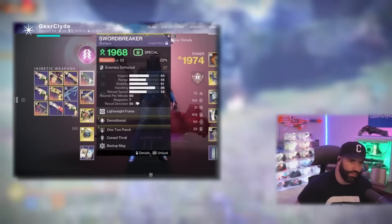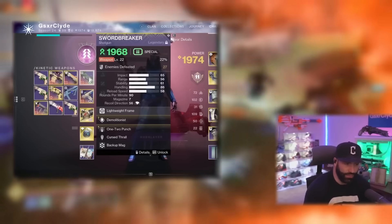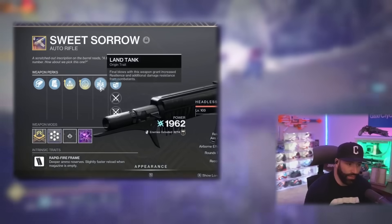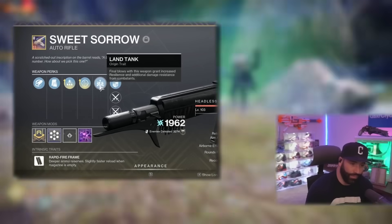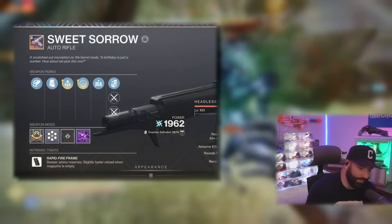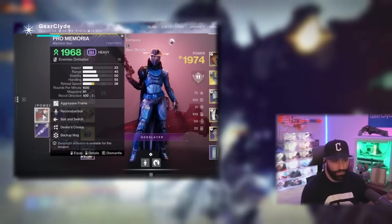I'm using Swordbreaker with Demo one-two punch — you could use Slide Shot one-two punch or any one-two punch shotgun you want, this is just what I chose. For the energy weapon I'm using Sweet Sorrow with Land Tank — shoot three separate targets for additional damage resist, lets me play a bit riskier. Backup mag on this thing makes it my favorite auto rifle in the game, but weapons are up to you — you can use Tractor Cannon to debuff enemies.